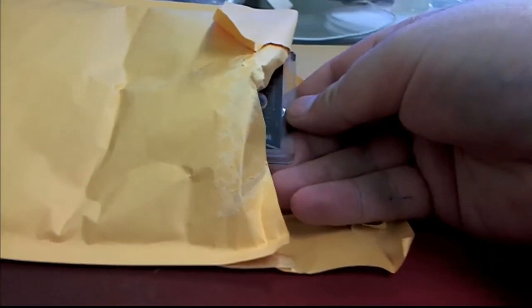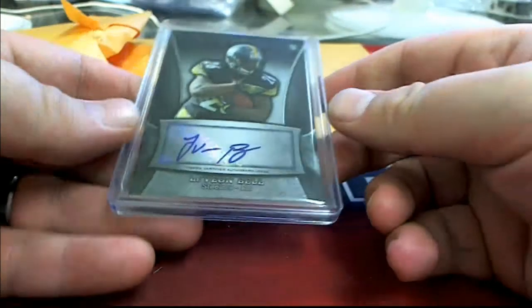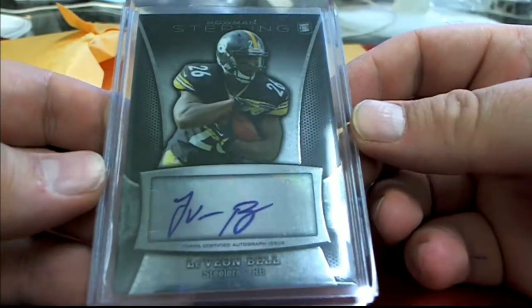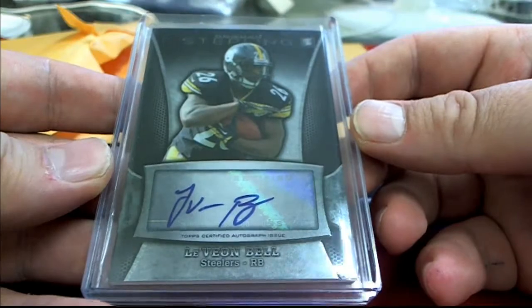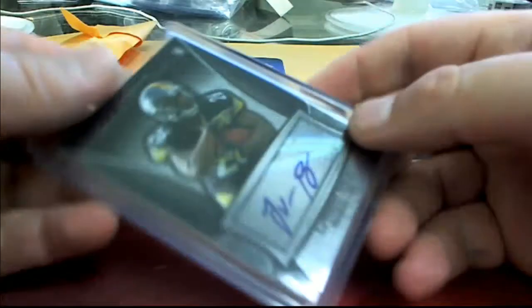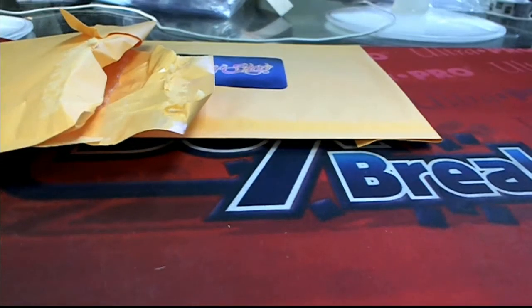Raw card coming up. Right on cue. I think it's a Bell Rookie — there we go. Le'Veon Bell Rookie. That's nice. JB and Don. Right when the Doc comes in, that's right on cue. Le'Veon Bell, 2013 Bowman Sterling. Check that out. JB and the Don.